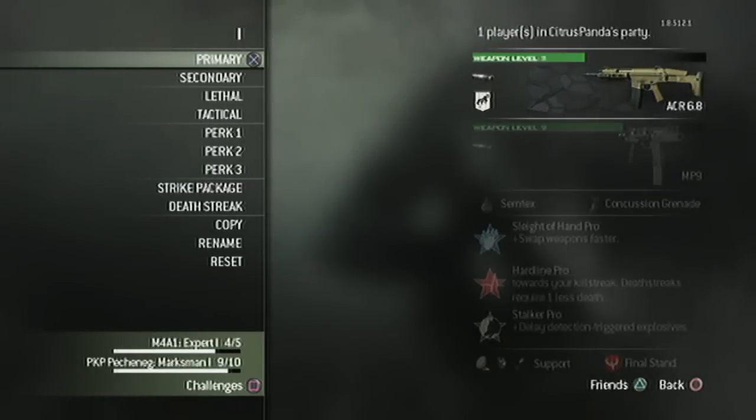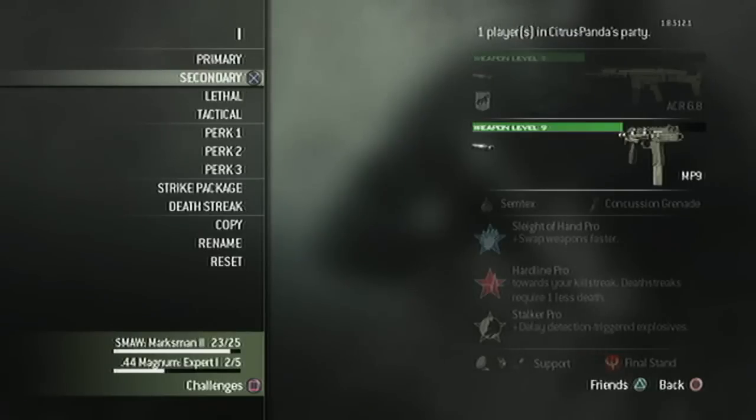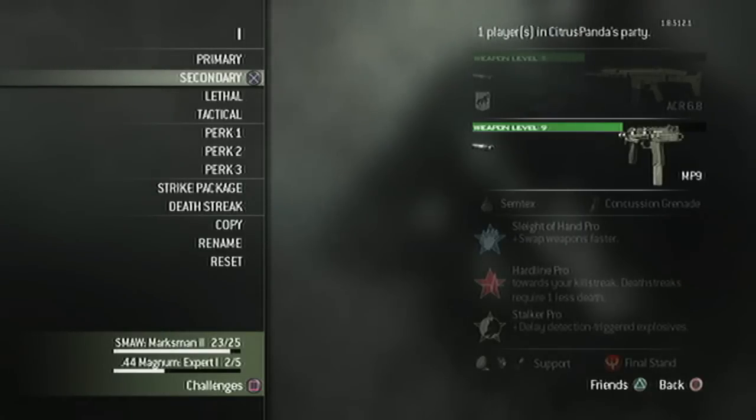Here's my class setup. As your primary, it doesn't really matter what you use - use an accurate gun, maybe with less recoil, fast reload. Use a gun that you're comfortable with - that is my overall rule. Same for secondaries: use a gun that you're good at and that will help you out. You can use whatever you want.